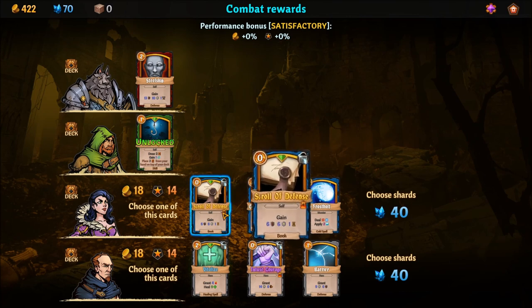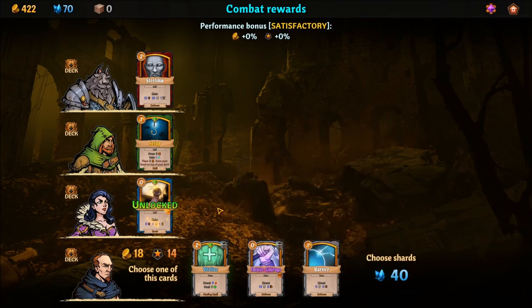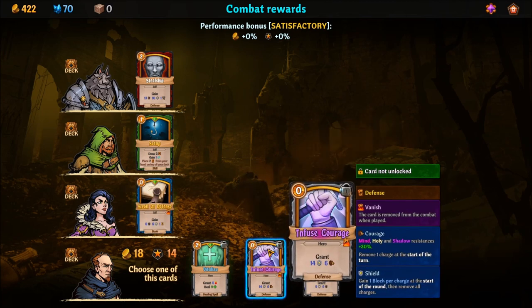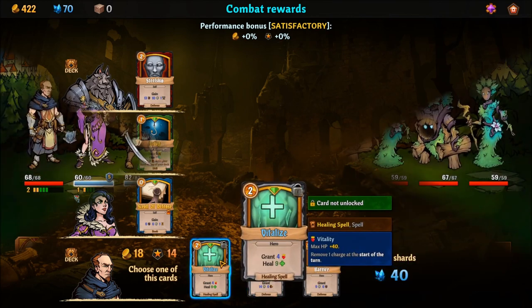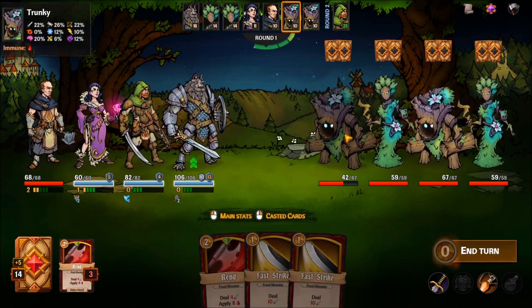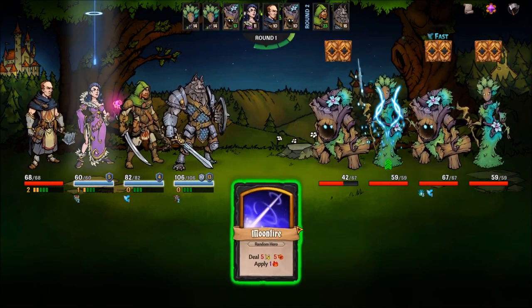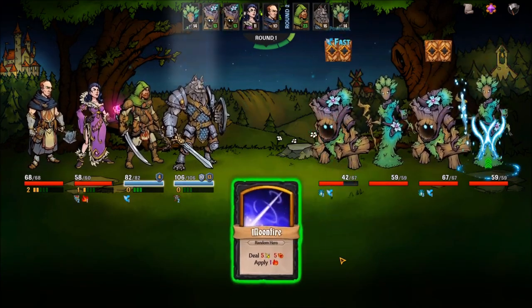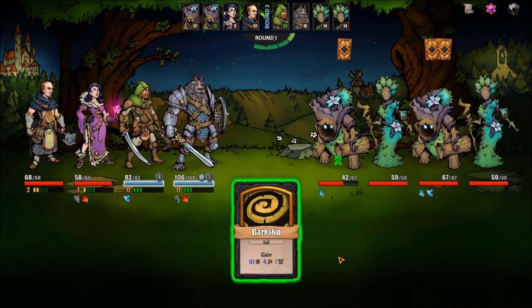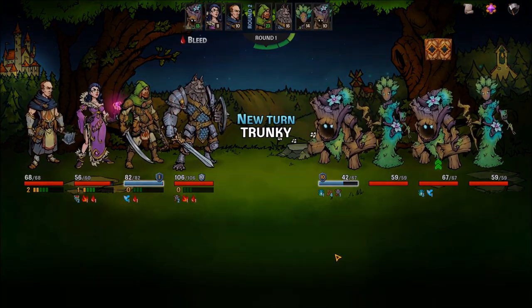Each character has their own action point system. When it's the fighter's turn, for example, he might have five action points available and a hand of his own cards. You play those cards and spend action points to use their abilities, then end your turn and the next person in line goes. There's a timetable at the very top, similar to a turn-based strategy game where each person has initiative — whoever has the highest speed goes first on the timeline. You have to plan ahead and see who's going when.